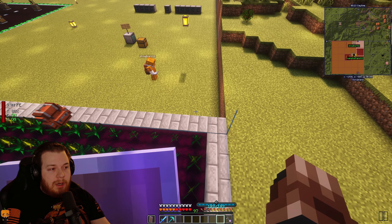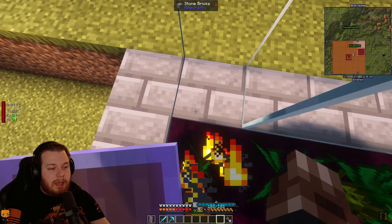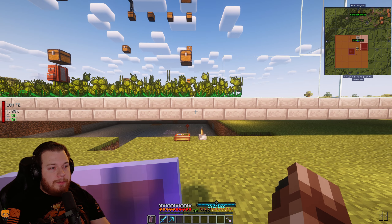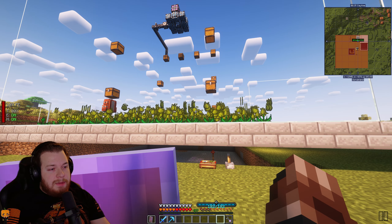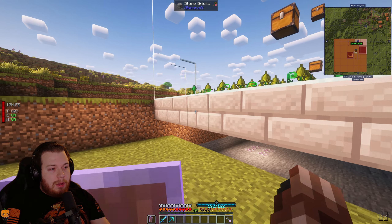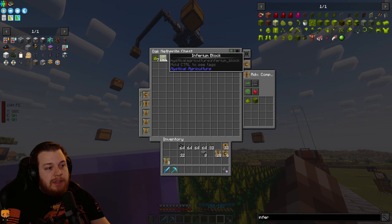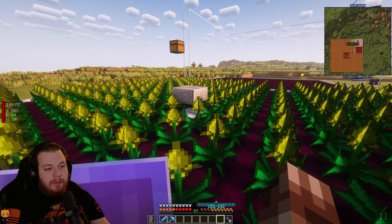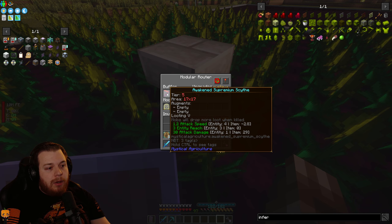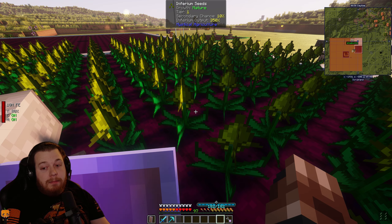If I quickly turn on the farm for a moment — they gave us access to their ME system, which is fantastic. If I turn it on you'll see the items are instantly getting teleported now, and hopefully getting inferium blocks. As you can tell, this farm is insanely overpowered. It's currently bugged — the modular router when harvesting this area is not breaking the crop like it should.